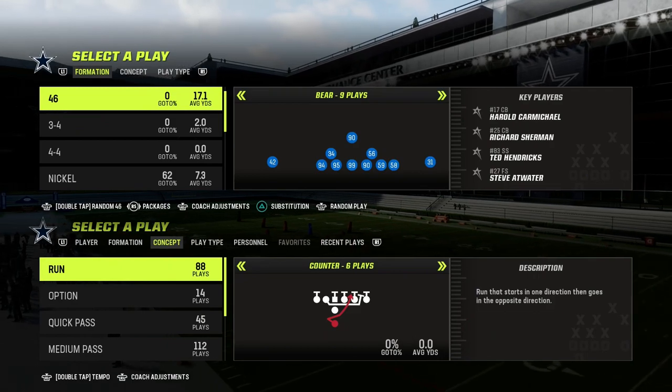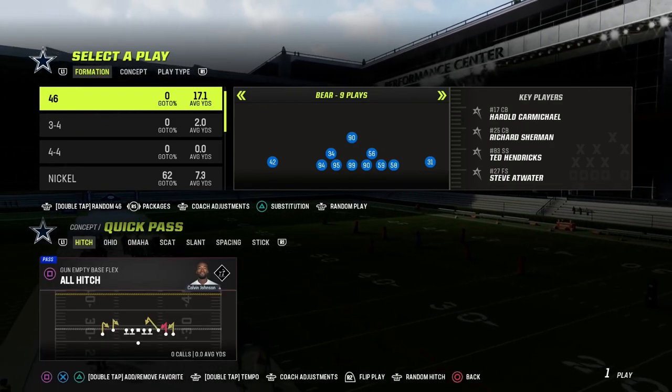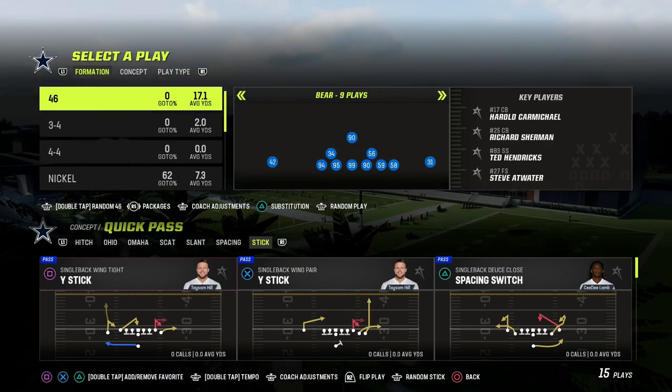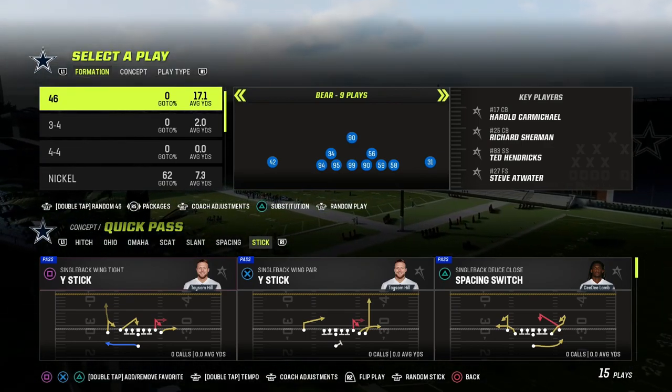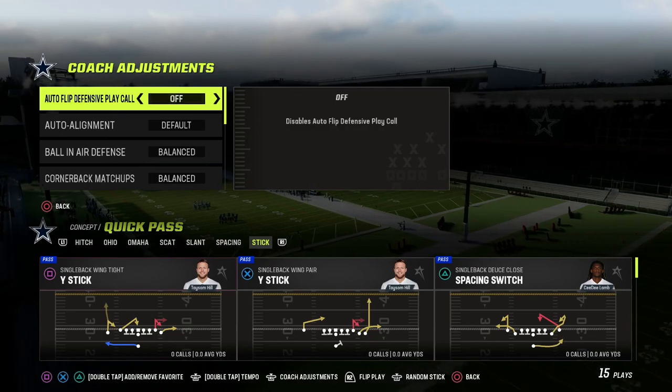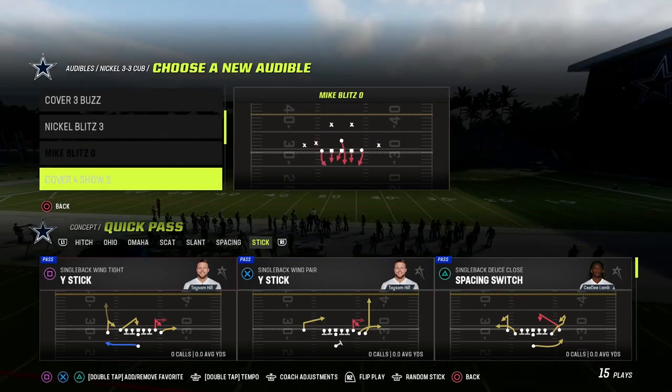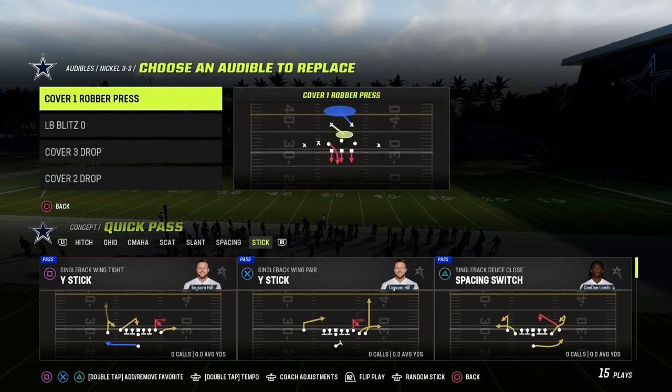So what makes stick so good? It's actually a quick passing concept. If you take a look over here, you're going to see the why stick play. I believe that stick is really good because it creates triangles in the passing game. We're going to create a triangle read for our quarterback, and I'm going to show you in this video how to run the stick concept from multiple formations.